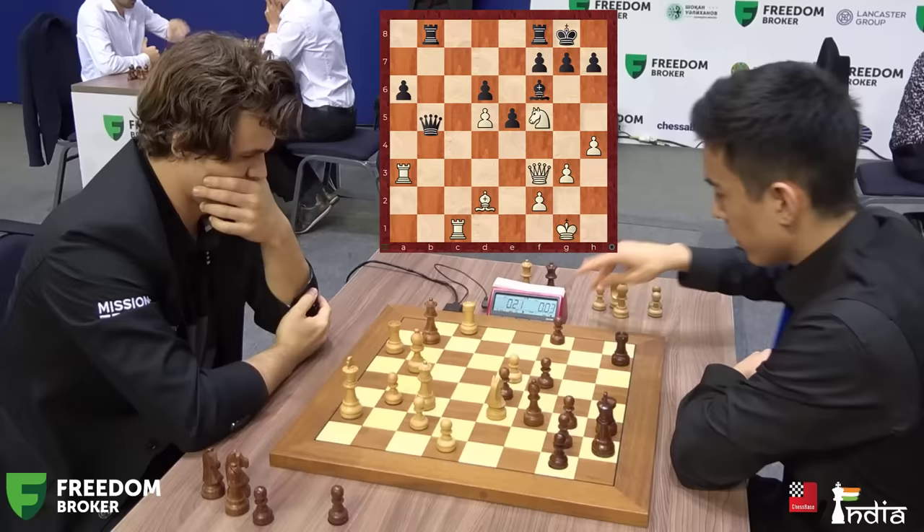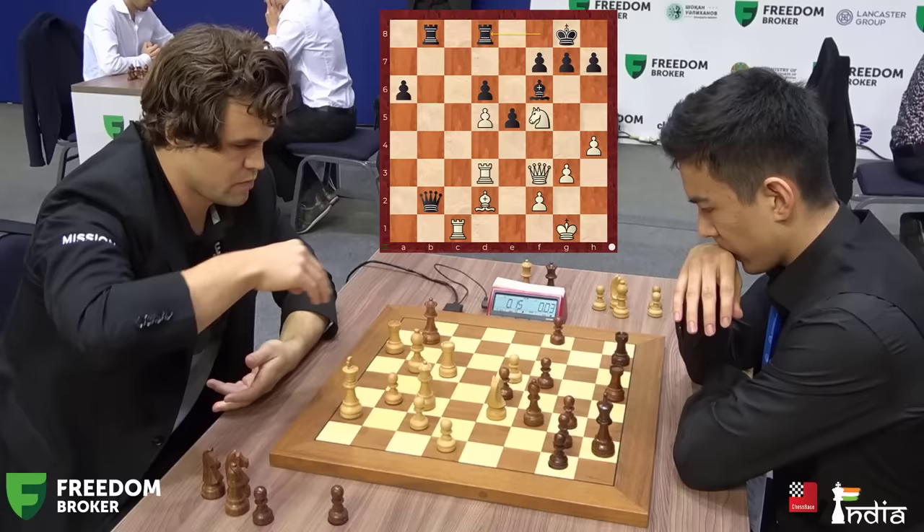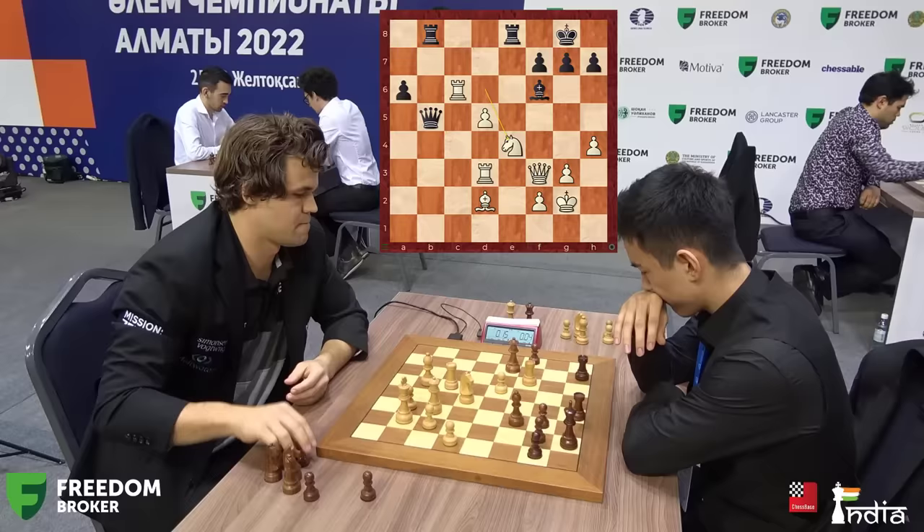Magnus is just a few moves away from becoming the champion. But Nodirbek is not going to give up — he's still going to set some tricks. Rook d3, defending the bishop. All Magnus has to do is keep everything controlled. King g2 — what a nice move. Queen to b5. Nodirbek only had a second. Rook c6. Now the d6 pawn is hanging. He plays rook e8. One pawn falls, then another. Magnus is now many pawns up.